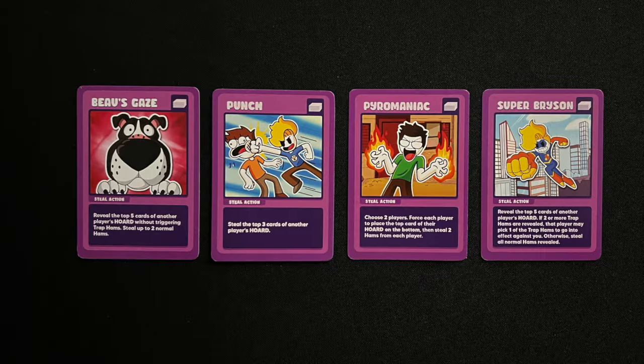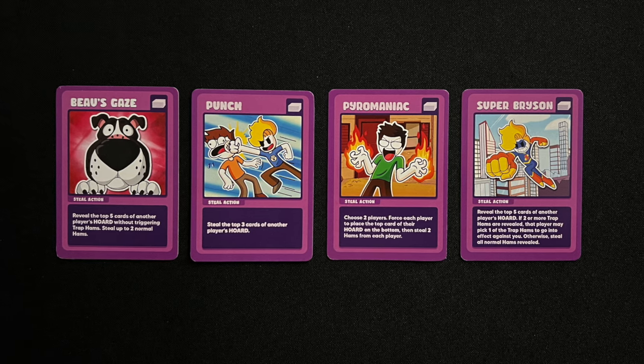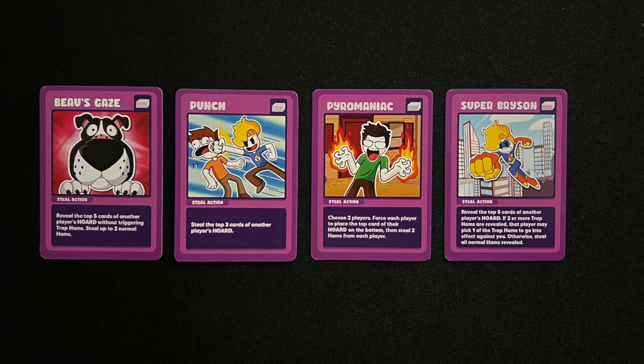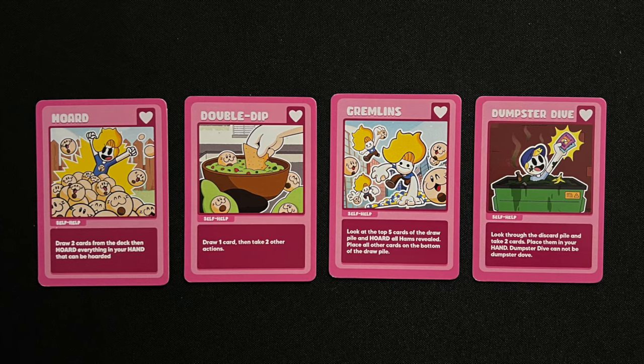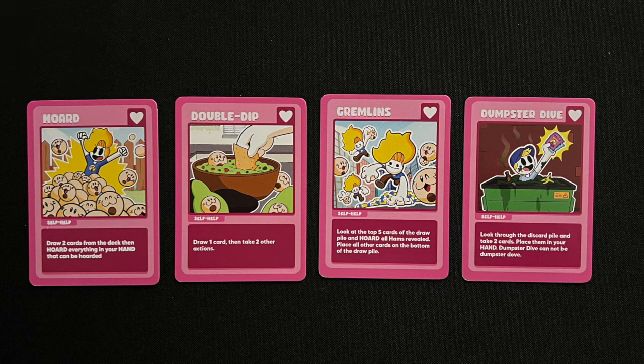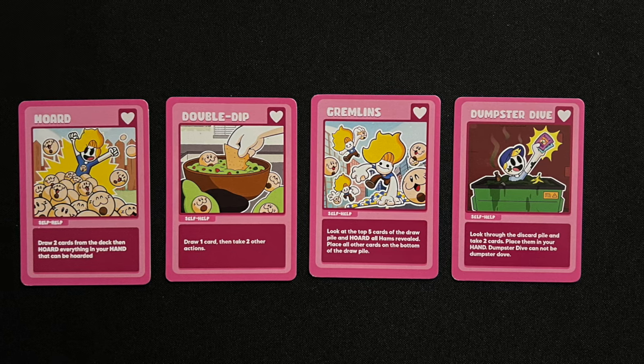There are four different steal action cards. These cards are played to steal cards from another player's hoard. There are four different self-help action cards. These cards are played to help the player in some aspect.